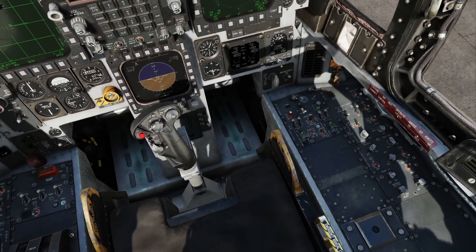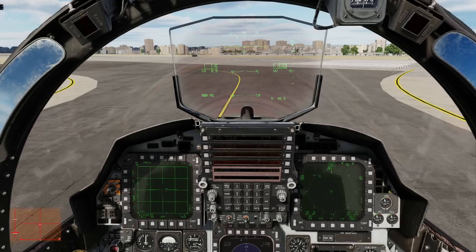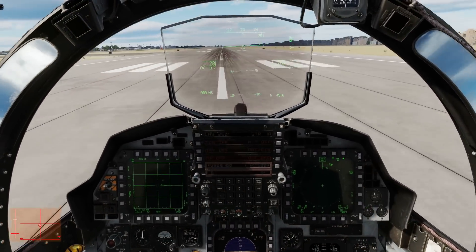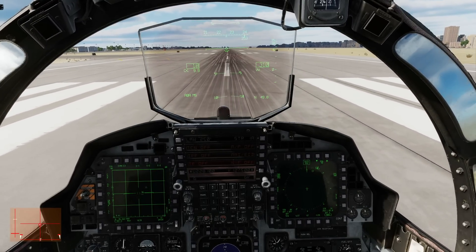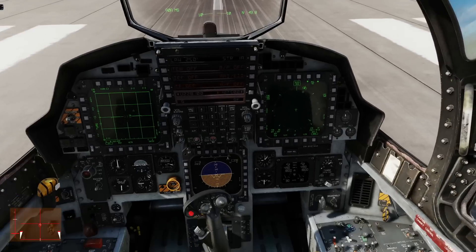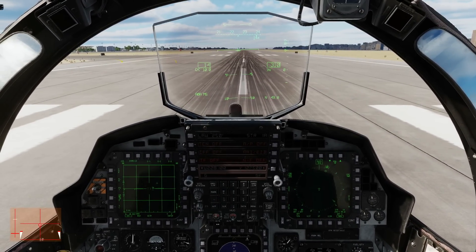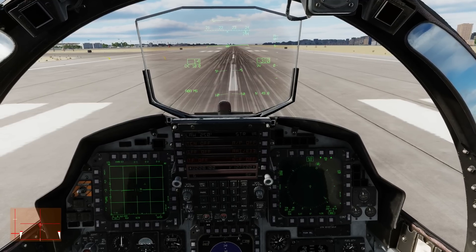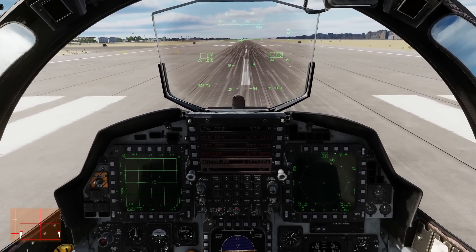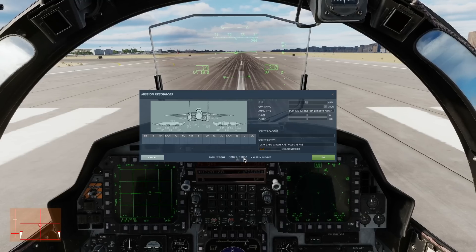Next, taxi to the runway and hold. Parking brake off, advance throttle. You can see my controls down in the bottom left. Straighten up with the nose steering and tow brakes on. We need to check the weight of the aircraft — we're going to cheat by opening the rearming and refuelling window. It will tell us our total weight at the bottom: 50,071 pounds.